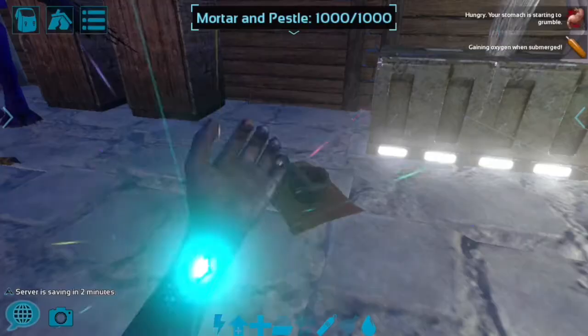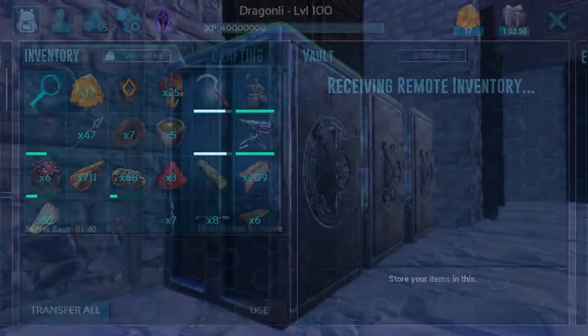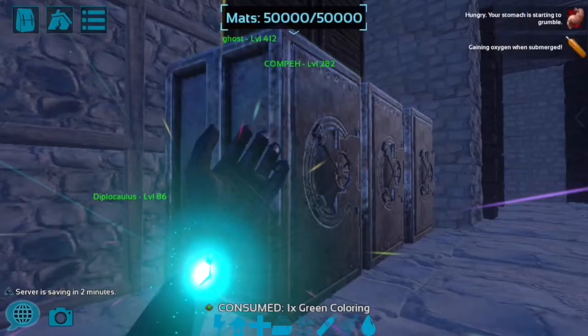Now what we're going to do is find what everyone calls dye. I think I have some in the material vaults — yes, I have green. I don't mind dyeing something green. All you have to do is take the dye, press and hold, drag it, and anything that shows up green you can dye. Drag and drop it onto the potent dust and now you have green potent dust.